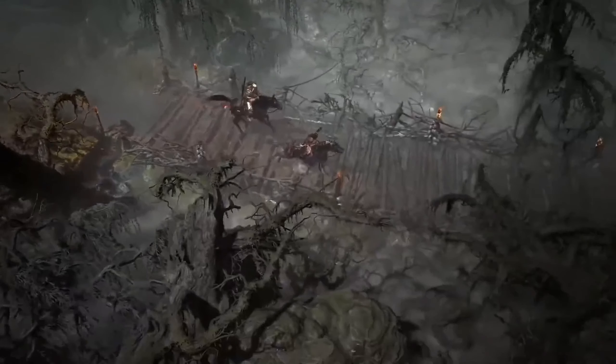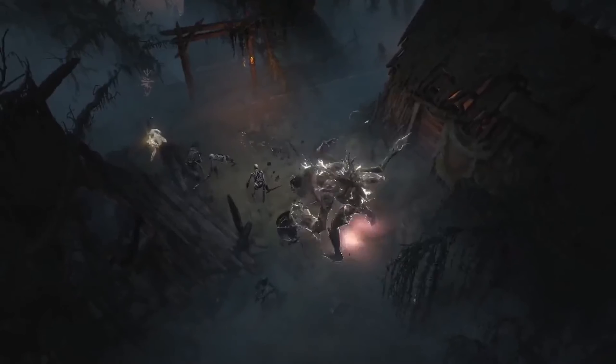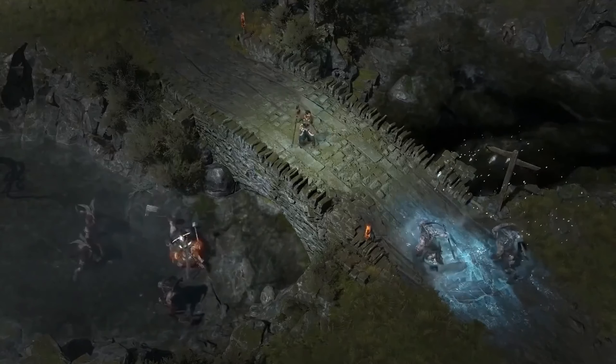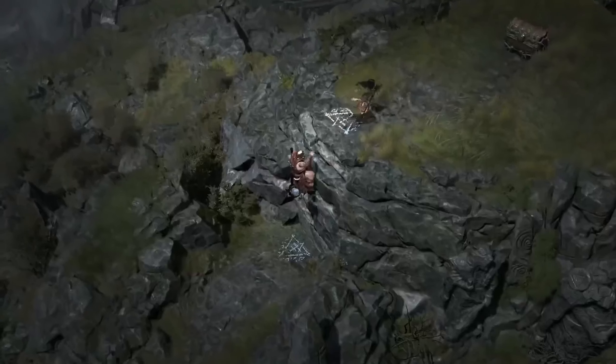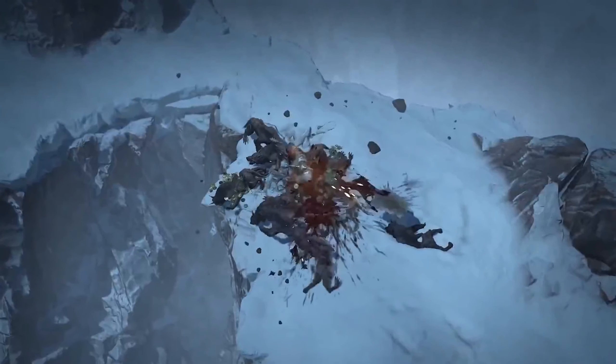The thing we really clued in on was this notion of 'every inch built for combat' — that's really how it was designed. We didn't design an open world where we expected a lot of travel downtime, like go play poker or go fishing over here. It was really about having anywhere in the open world you could stop, a monster could attack you, and you could fight there. Working at a density that allows for that is a different type of open world — at any moment, in any place, you could have a fight. That changed how we thought about design, how you move between zones, and how it all plays out.